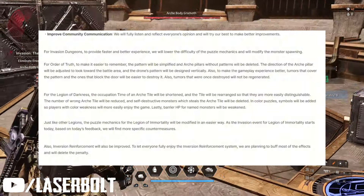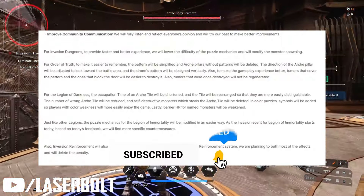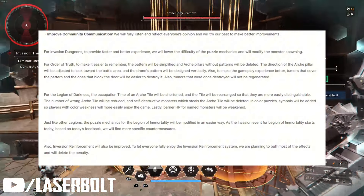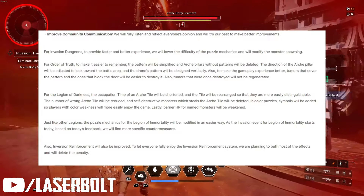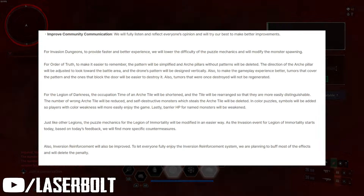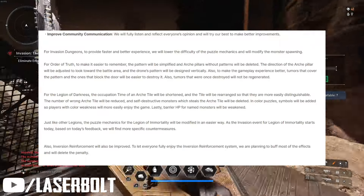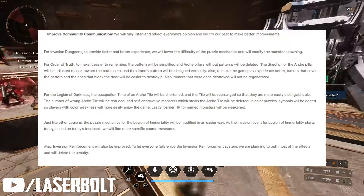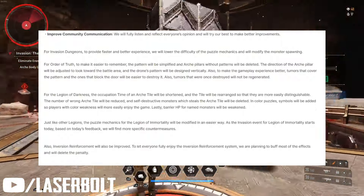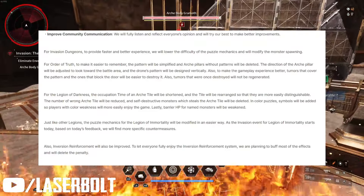For Legion of Darkness — yesterday's dungeon challenge — the occupation time of arch tiles is shortened, tiles will be rearranged to be more easily distinguishable, the number of wrong arch tiles will be reduced, and self-destructive monsters that steal arch tiles when they step on them will be deleted. In color puzzles, symbols will be added, so players with color blindness or color weakness can more easily enjoy the game. Barrier HP for named monsters will also be weakened.